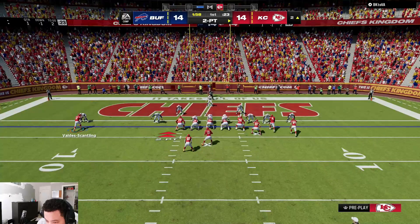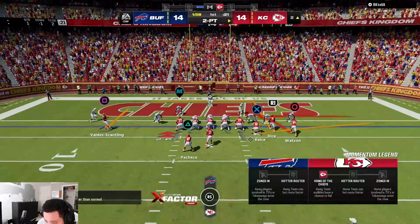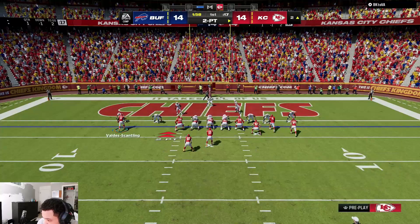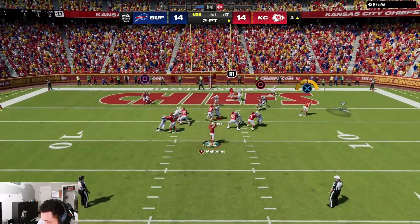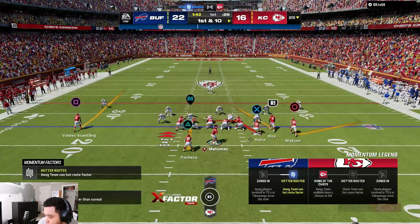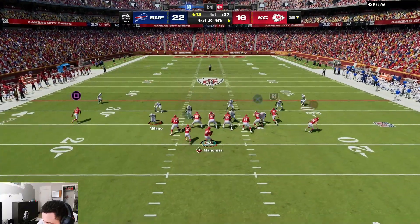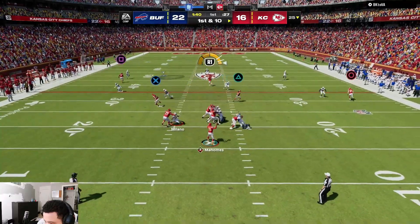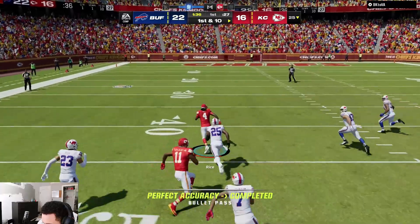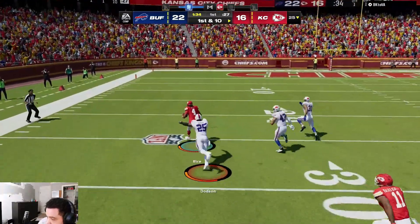I want to motion my slot in a little bit. We're gonna put them on a hitch right here. Got the flat. Go back to Four Verticals but I'm gonna put my tight end on a drag route. Got the cross over top — make sure we get away from the coverage, we got a lot of space. Come on, we got the charges.